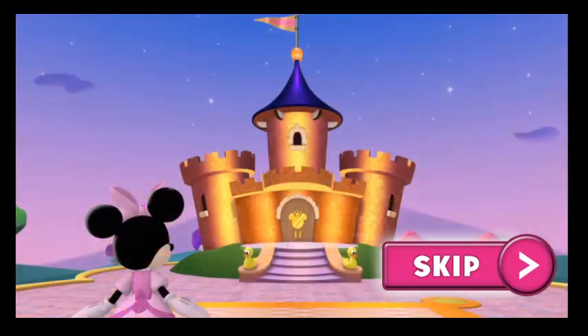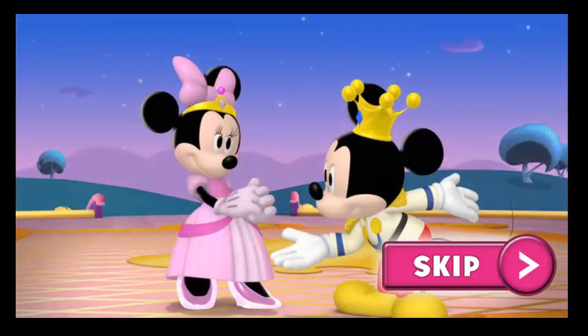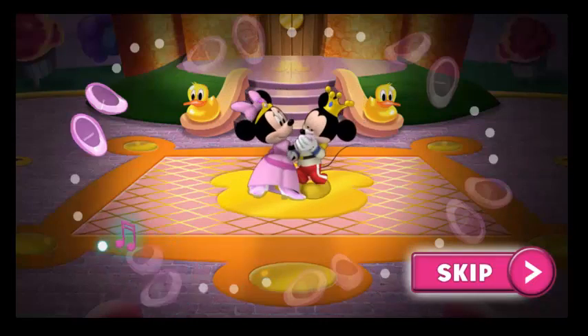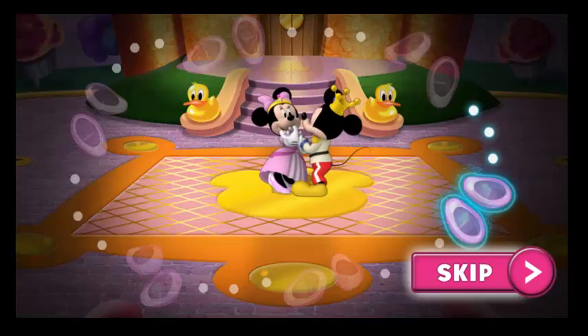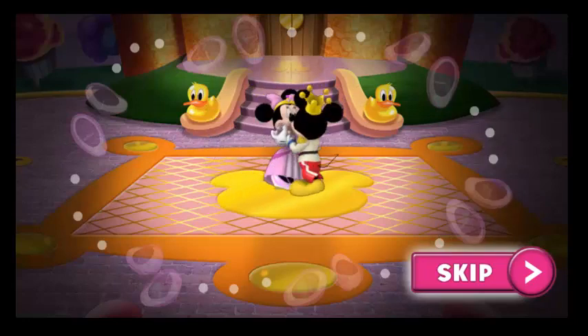And now Minirella gets to dance with Prince Mickey! All you have to do now is take a chance and help her dance! Prince Mickey and Minirella are ready to start dancing! To help them dance, listen to the beat of the music and watch it as it moves along the dotted line! When you see the slipper glow magically, click it with your mouse as fast as you can! If you hit it at the right moment, Mickey and Minirella will keep dancing to the music! If you miss it, they'll stop for a few seconds so you can try again! Okay, let's go!